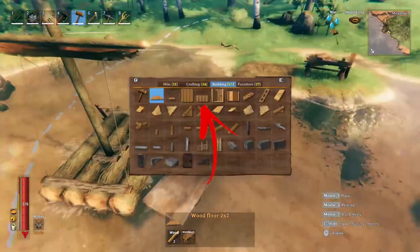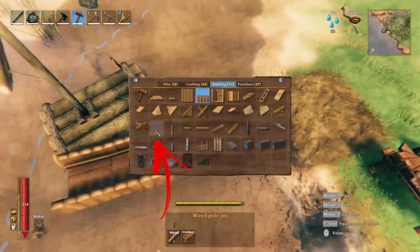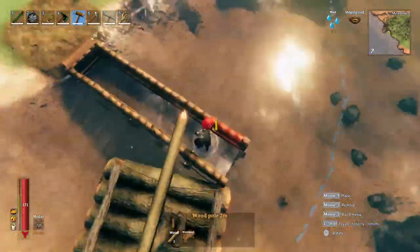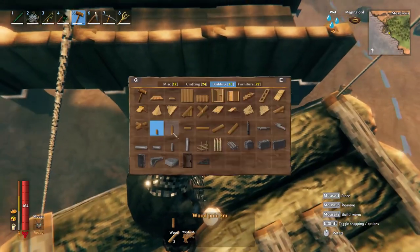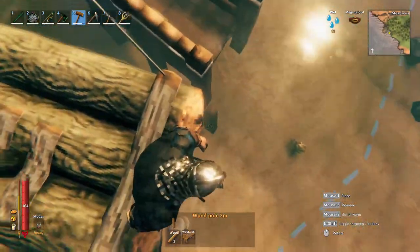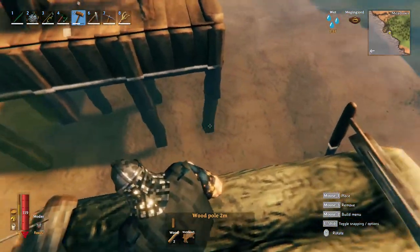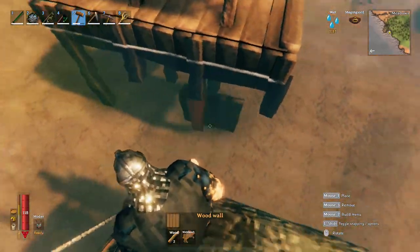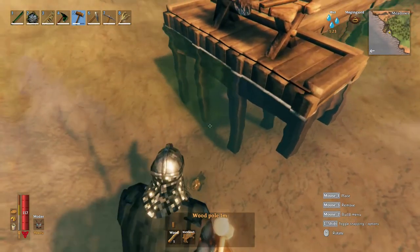Next step is to surround the floors with half walls all around and start building the pillars in each wall corner. Using the raft, go around the platform and thanks to one and two meter pillars, extend them all the way till the seabed. In case even the longer pole won't snap, you need to extend a wall from any other close pillar to use it as a snapping point for the new pillar.